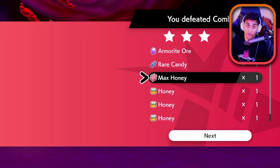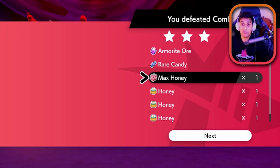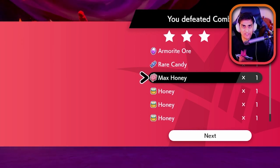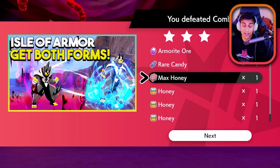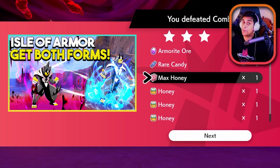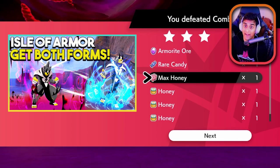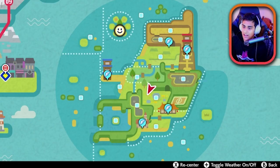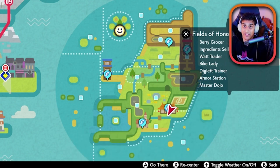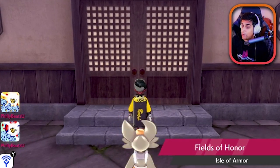The purpose of max honey, as of this video, is to only GMax Urshifu. If you want to know why you need to GMax Urshifu or how you can GMax multiple Urshifu, check out the other video where I tell you how to get multiple Urshifus with just one game and one DLC. To use the max honey, you go back to the dojo — it's part of the post-story questline for the DLC.